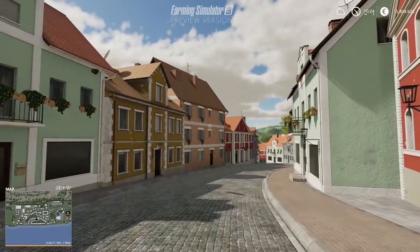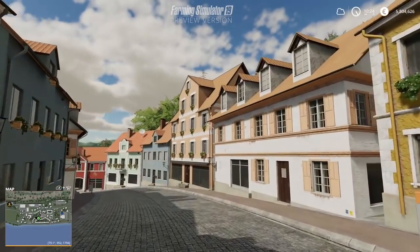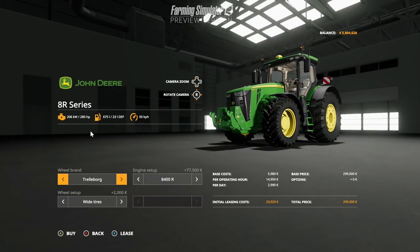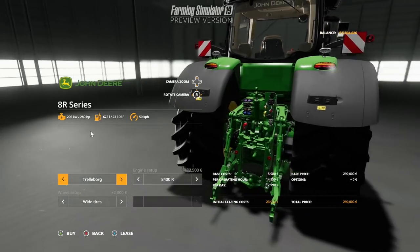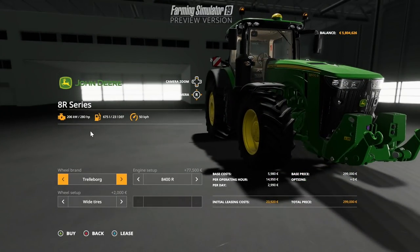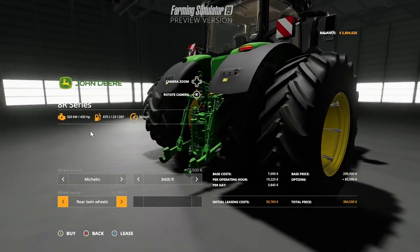The next thing focused on is the garage, which is obviously where you can buy vehicles from — the store, depending on what you want to call it. In this preview version, we get to see the John Deere being kitted out. This is the John Deere 8R. You can see you can choose your wheel brands, engine setup, and wheel setup. You've also got all the pricing breakdown for leasing, and also if you want to buy it outright. It's just fantastic to see that you can view it in 3D, look around it, and see how it changes when you put different options on and take them off again.